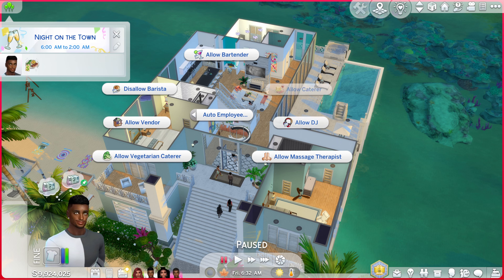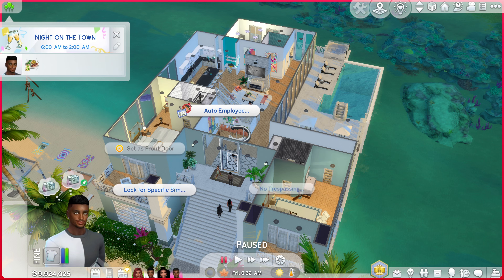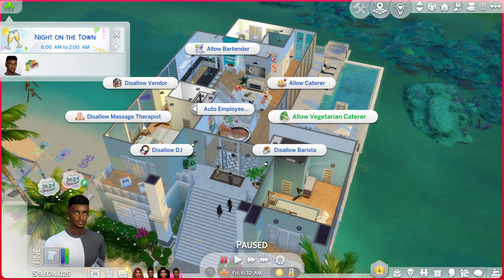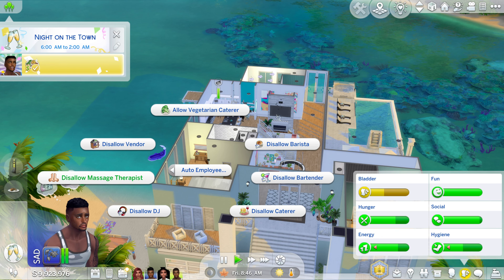After you have applied the lot challenge, click on any door and click auto employee. Then you're going to allow all the employees that you want. You can have up to four bartenders, four baristas, entertainers by placing instruments on the lot, a comedy entertainer by placing a microphone, and if you place a potty on the lot you can have a nanny.